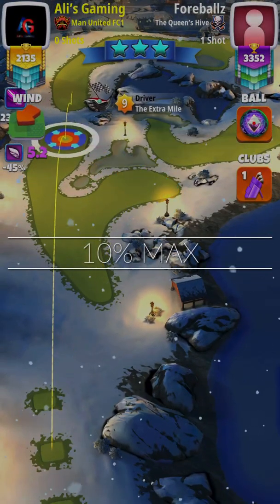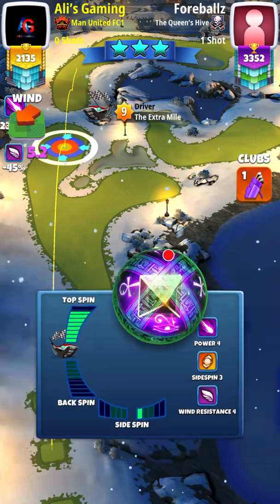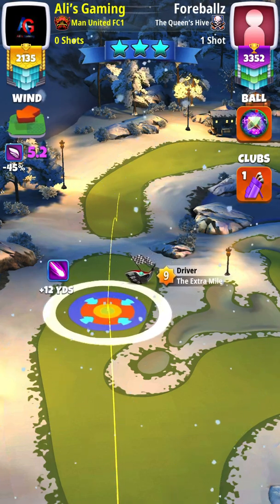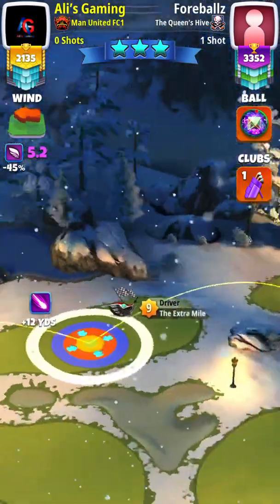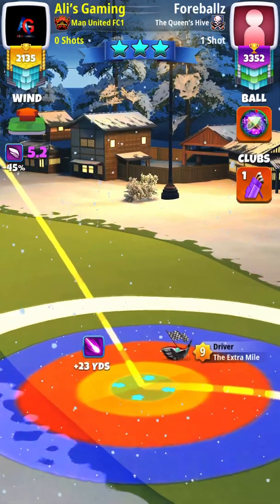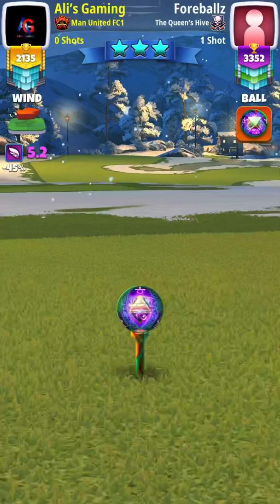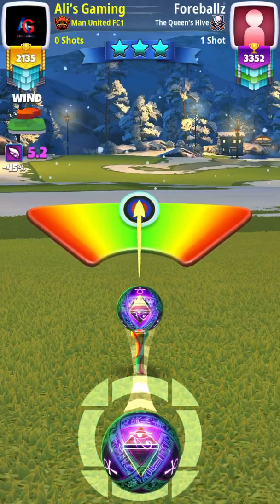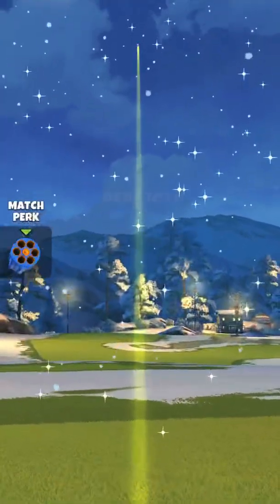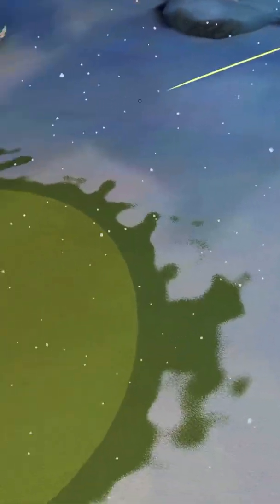Alright, for hole number 7, we're going to go from the left side. I'm using a Power 4 ball — you can use your Kingmaker. One right spin, maximum top spin, ball guide right in the middle of the fairway. Pull back to plus 10 to plus 12 yards to adjust properly for the headwind. We're going to go with 10% elevation, maximum distance, and about 5 rings of overpower. No curl, hit perfect. We want to get around 390 to 410 yards.